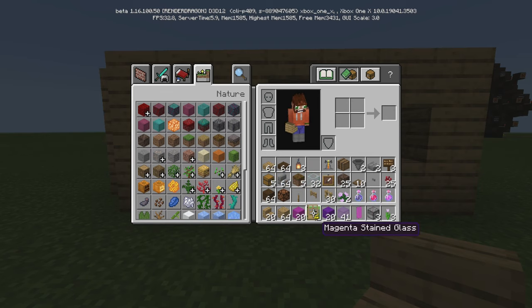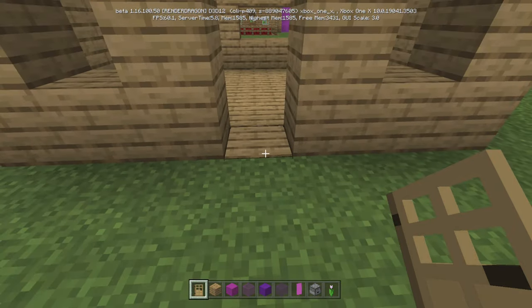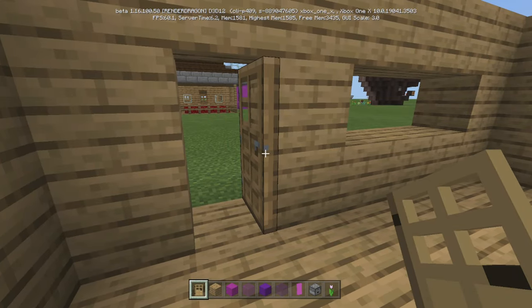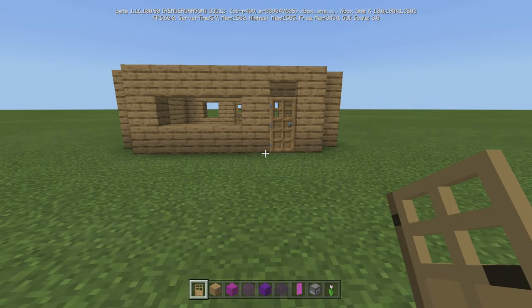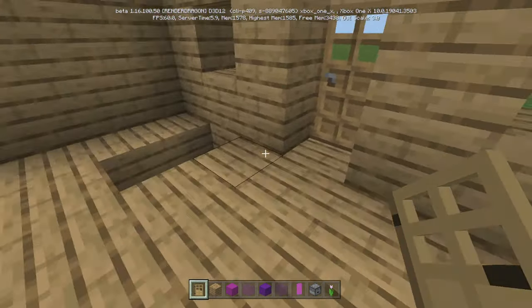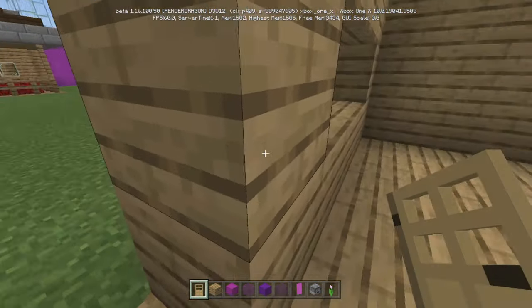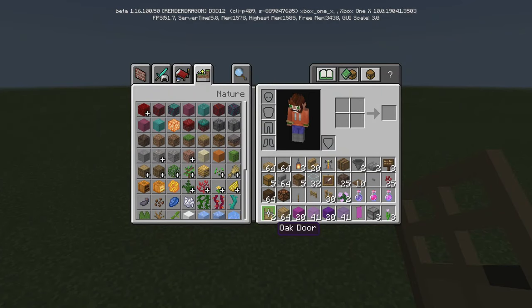Now we can add our doors. I like to do it from the outside — one there and one there, so when you're inside it's recessed a bit. It's recessed but I think it looks better from the outside if the door's flush with the wall. Although if you want you could try it from the inside — maybe that looks a little better. Depending on your style.